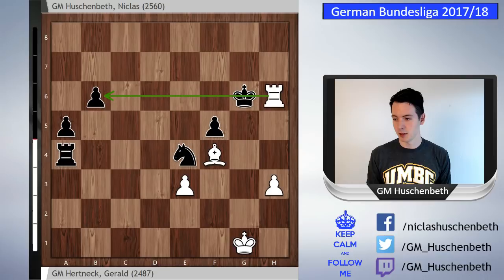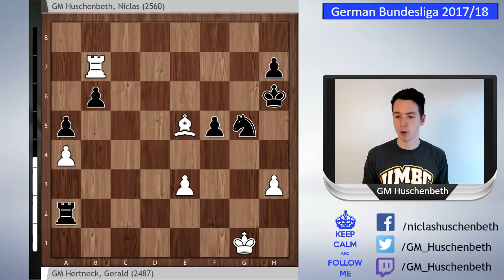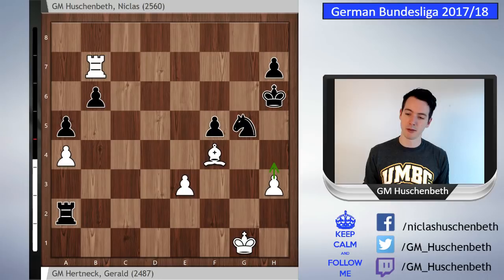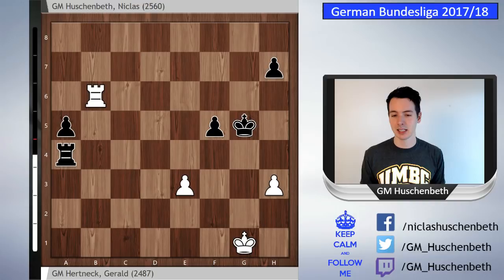So instead I went knight g5 — the point is I'm blocking the check and threatening to take. My opponent plays bishop f4, pinning the knight. I go king h5; white had the threat of h4 so I need to do something. King h5, takes, takes. We reached a rook ending where I'm still a pawn up but the white rook is well placed — and this is a draw. Important move: get the king off the first rank. You don't want to have your king cut off on the first rank. King f2.